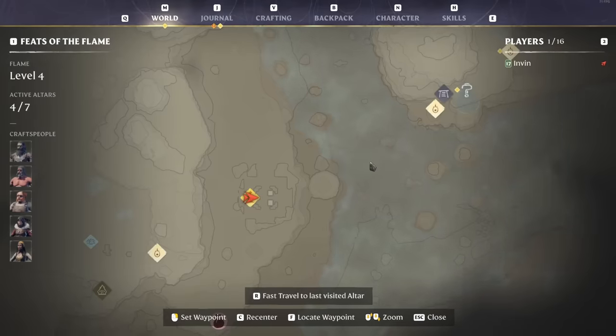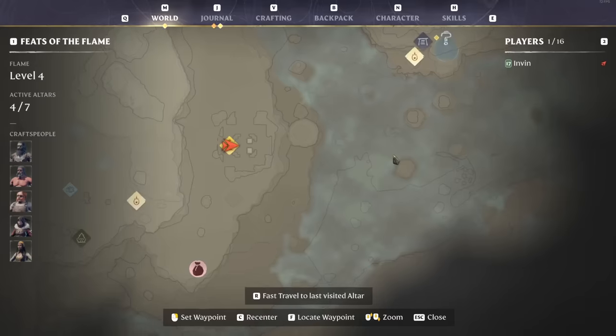Another thing people often want in this early to mid-game stage is amber, which can be found on rocks inside the shroud. You're looking for an orangey rock with a spider-web type texture. Mining that with a pickaxe is going to give you amber.